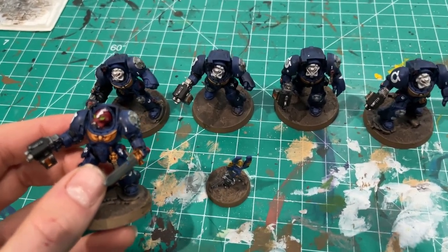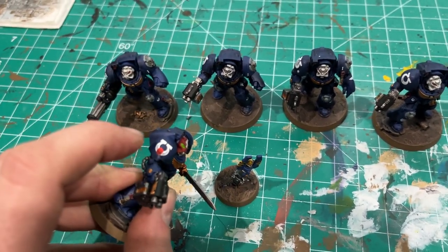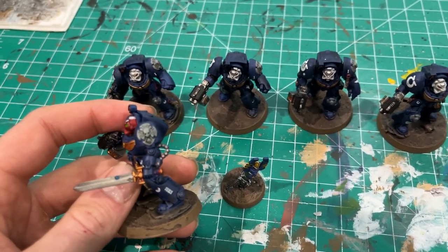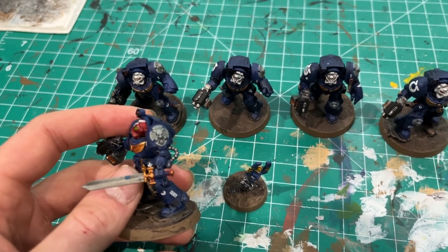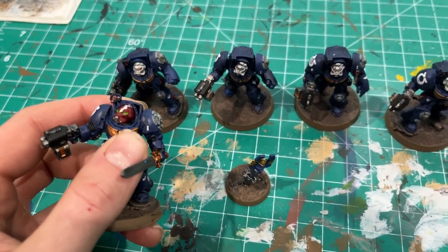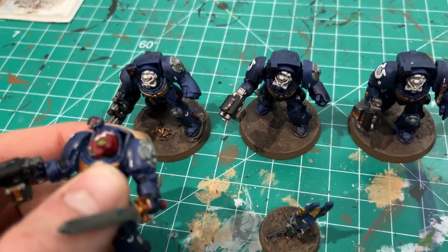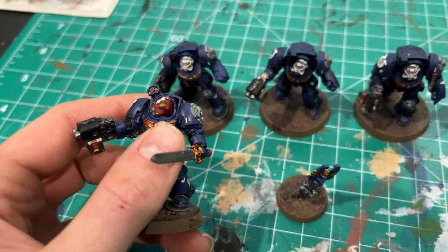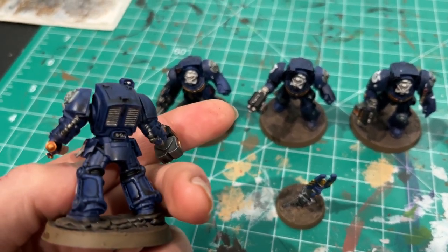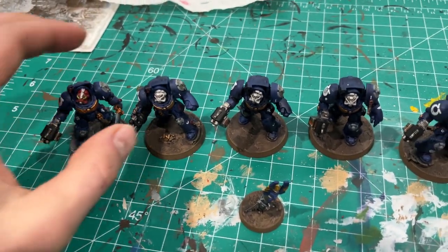For squad notation on these — because I like to put them all in the proper squads — the terminators don't really have the same iconography. They put their chapter symbol on the right side and the left side just has the crux terminatus, so there's no traditional way to denote squad. I decided to put it right here on the left pauldron, just a white Roman numeral. These guys are squad one, first company, because they're in terminator armor.